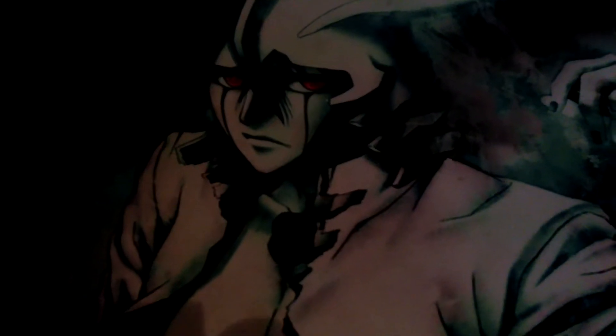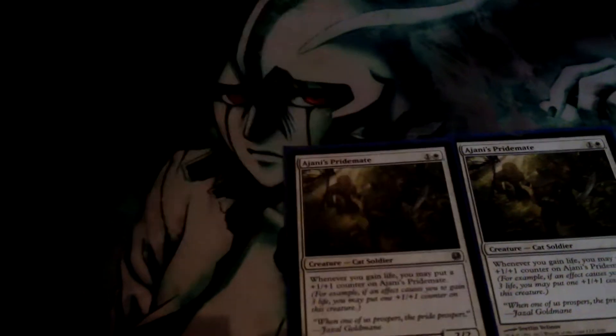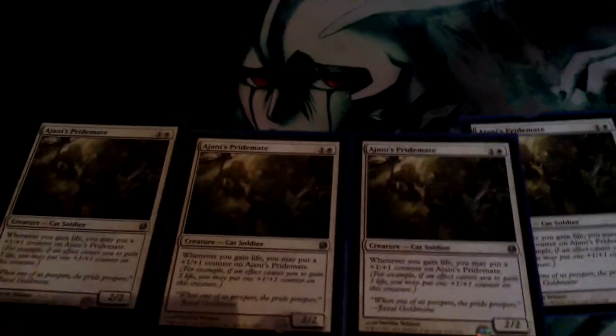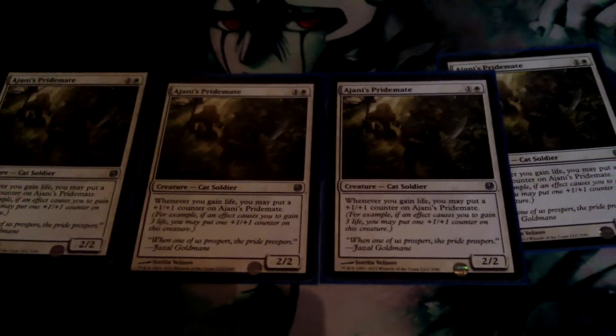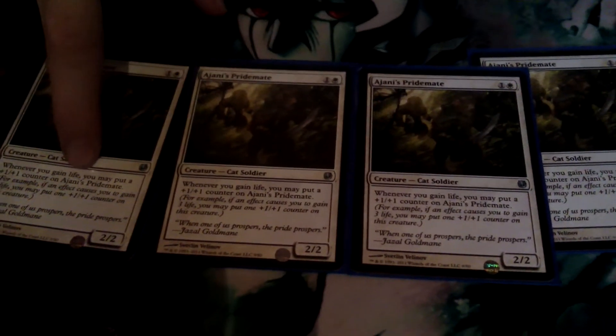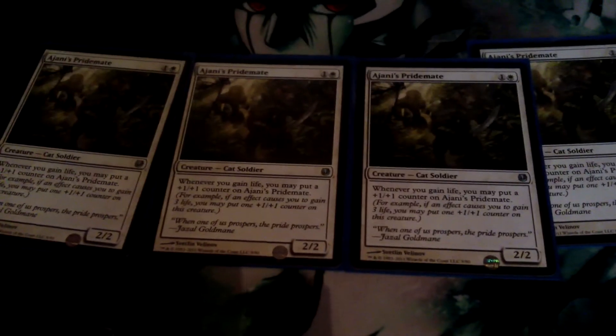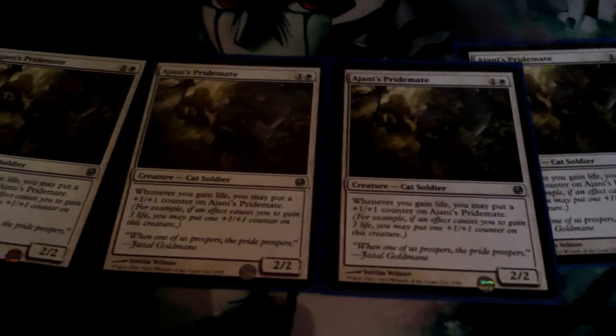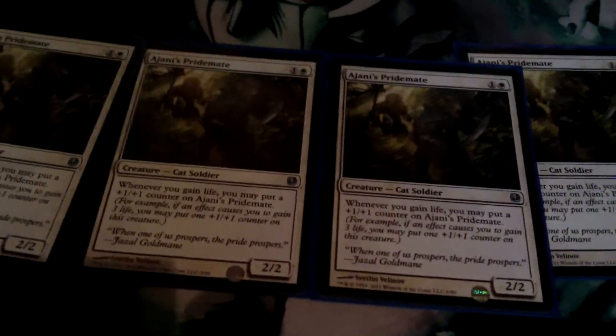This was part of my original cat deck but it needed major changes. And here we are — Johnny's Pride Mate, one of my muscle cards in the deck. Whenever you gain life, you put a one-one counter on him. As you can see, if I gain six life you don't get six one-one counters, you only get one. But if you have Soul's Attendant and Soul Warden, you'd gain two life but it's separate triggers — so that's brilliant for a one-one two-mana.